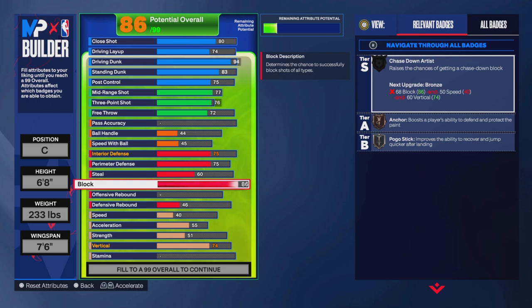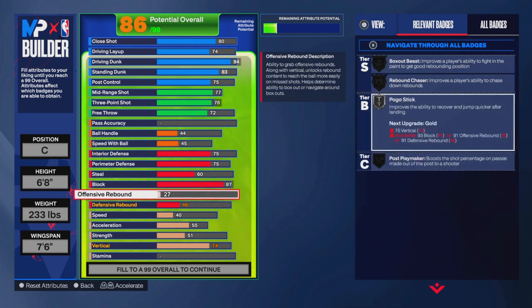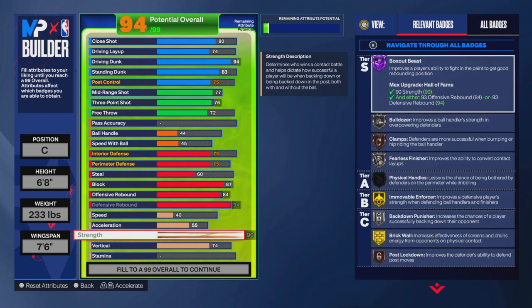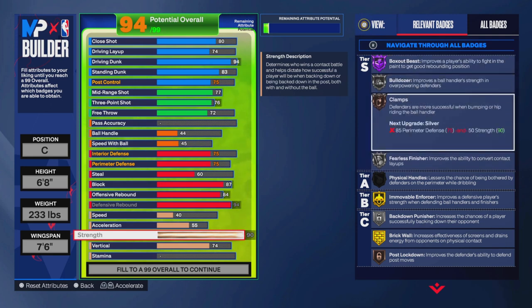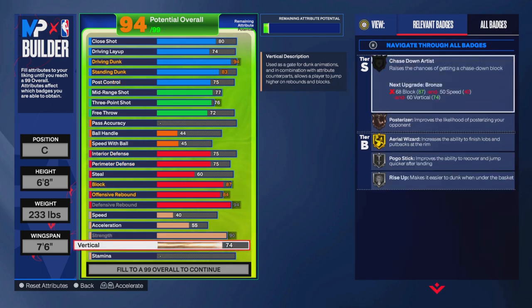Block will be at 87 — Chase Down on gold, Anchor on silver. We're getting snatch blocks, it's going to be nasty. Offensive rebound at 84, defensive rebound maxed out — we're getting Box Out Beast. Strength up to 90. Badges for strength: Bulldozer on silver, Clamps on silver, Movable Enforcer on gold, Brick Wall on gold, Post Lockdown on bronze, and Back Down Punisher on silver.